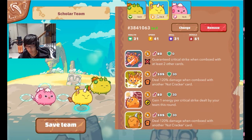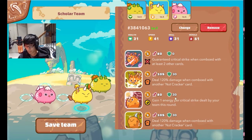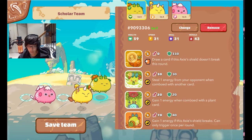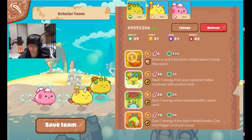This particular RIMP team is based off Beast RIMP: being Ronin and Double Imp. So big damage from Ronin, guaranteed critical strikes when comboed with two other cards. Let's actually go from the tank to the bird.